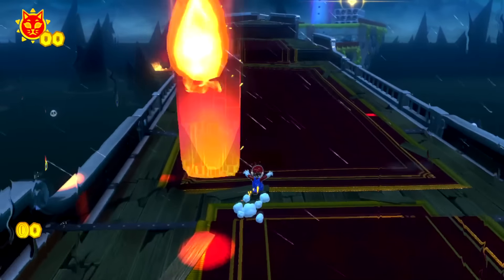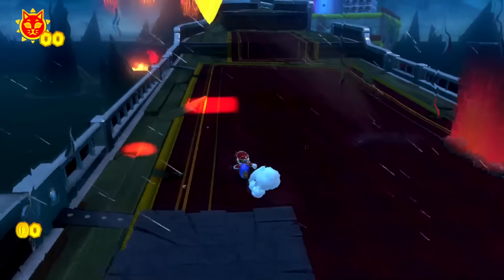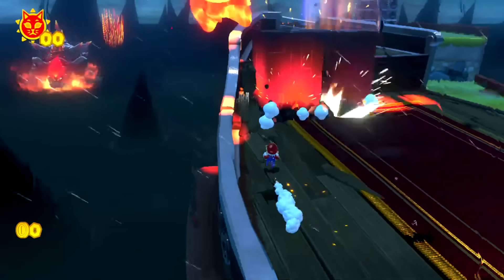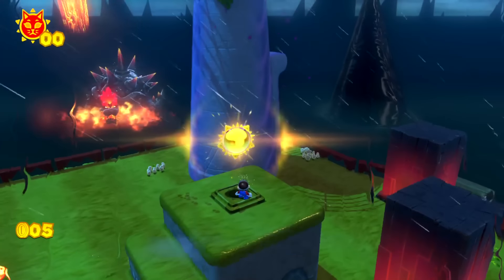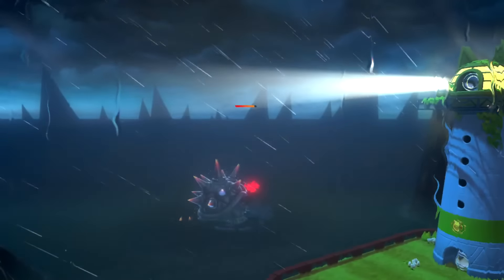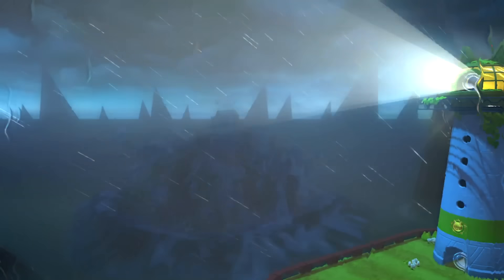Bowser is looking a lot less intimidating when he's this small. We see some weird vertical red lines above Bowser that look out of place because Bowser is shrunken down. You can still get the cat shine, and seeing this little Bowser run away when the lighthouse shines on him looks really funny. I enjoy this scene.